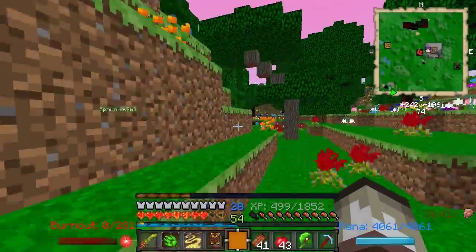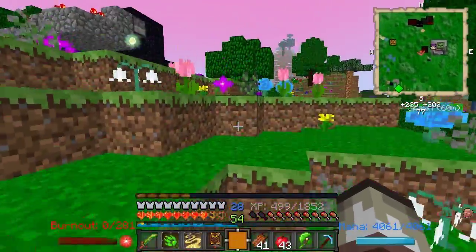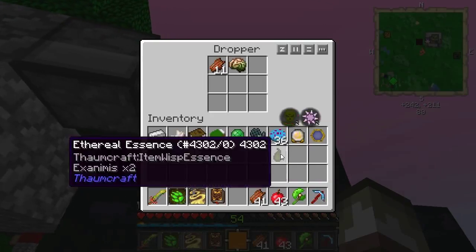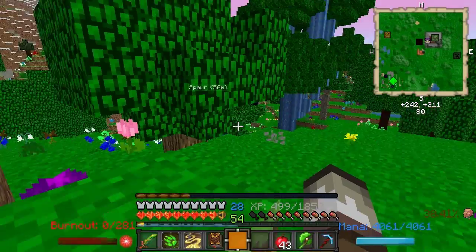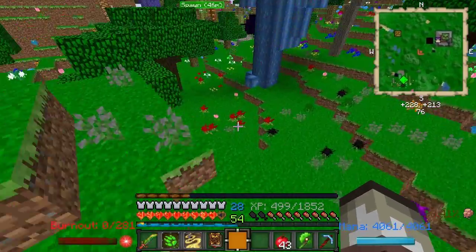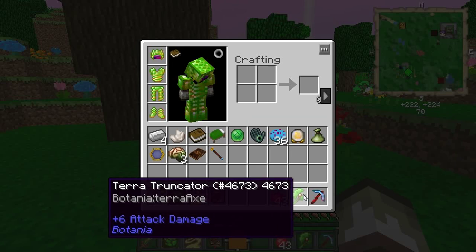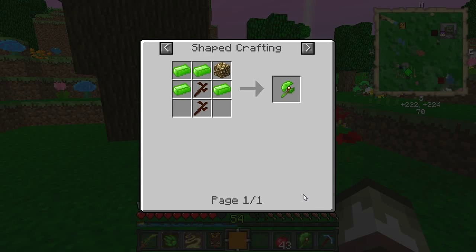I've been just taking the stuff out of this chest and feeding it to this thing, which is already empty. I also made the Terra Truncator, which is made like that. You should know how to make all that stuff by now.